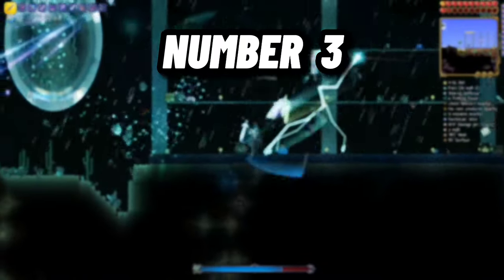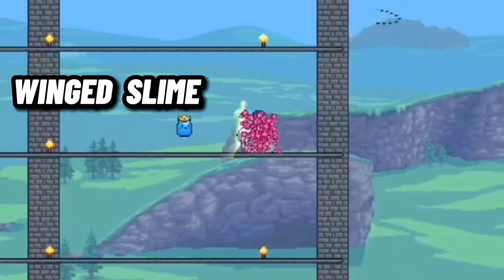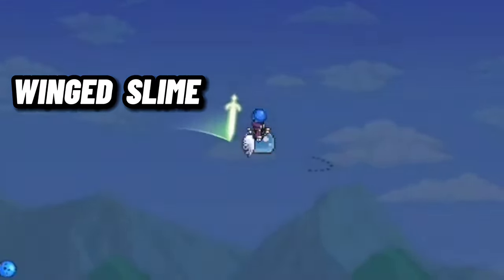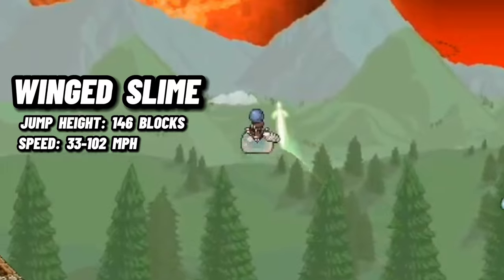Number 3: The Winged Slime. The Winged Slime Mount is one of the easiest mounts to obtain once in hard mode, while at the same time being one of the best mounts in Terraria. The best part about this mount is the fact that it can fly 146 blocks high, which makes up for it not being able to fly.